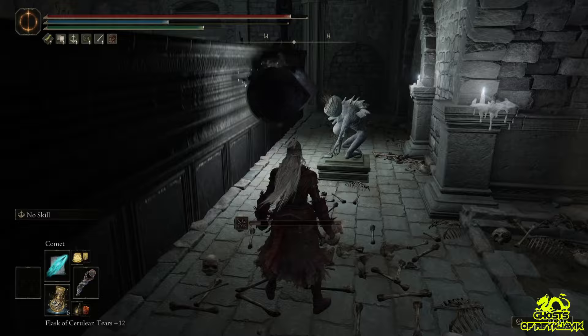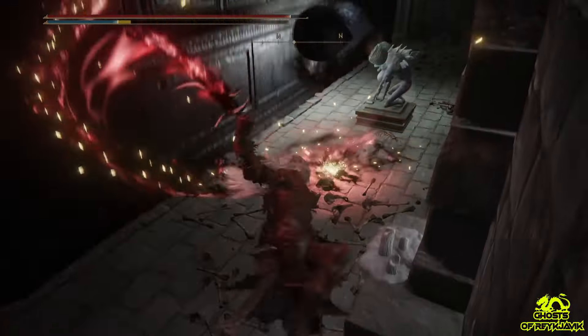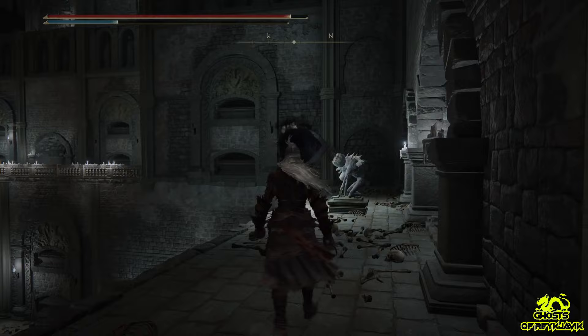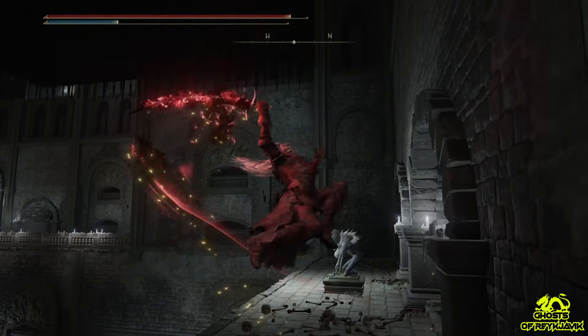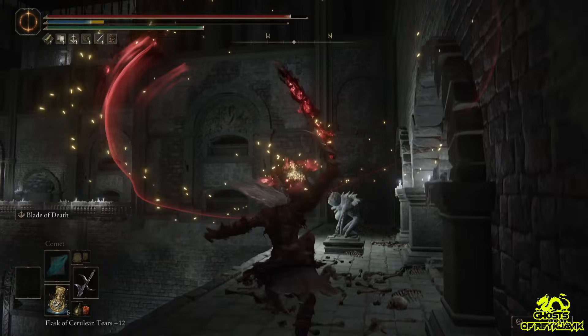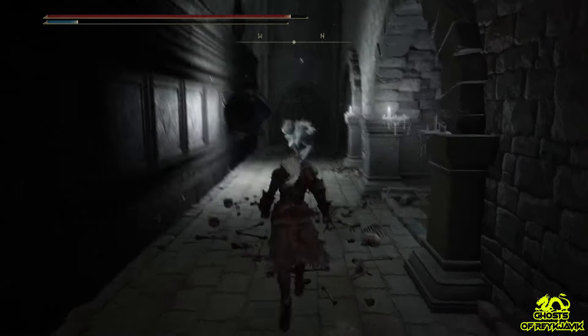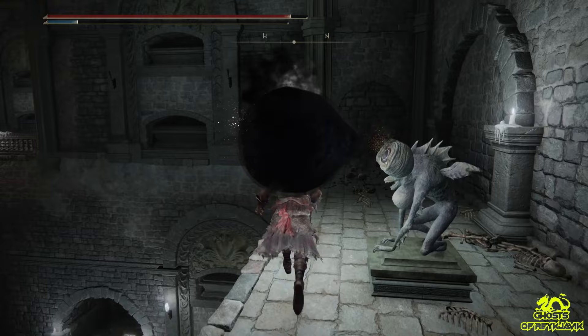Both death blade and destined death work, so whatever you want you can use. I'm going to use death blade and I have to hit the eyes precisely. Once you hit them you will see there will be some smoke that comes out of them, which is a sign that you have killed them. It's not necessary to hit them more than once because you kill them in one attack.